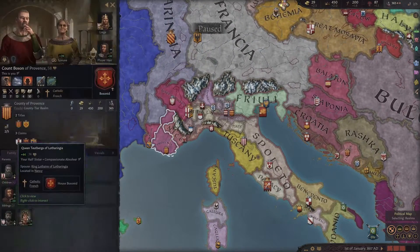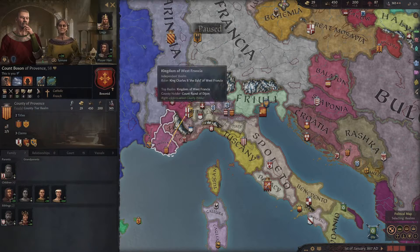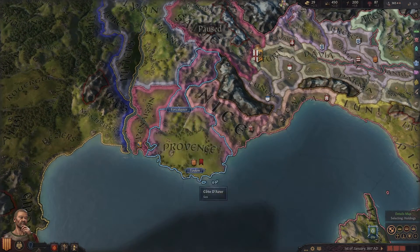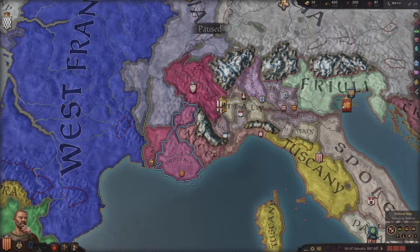What have we done? We've talked about our character, we've talked about some of the characters in our sphere — like our son, our wife, ourself. We don't have any subjects or anything like that. We're just the Count of Provence. We're not a Duke, so we're not going to have anybody really under us much.